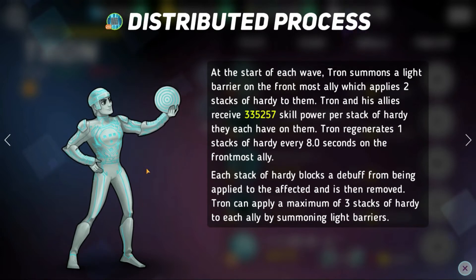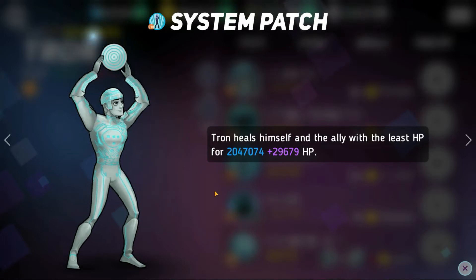Second, we have his green skill. At the start of each wave, Tron summons a light barrier on the frontmost ally, which gives them two stacks of hardy. So with his white skill, he's going to be giving himself two stacks of hardy and also giving the frontmost ally two stacks of hardy at the beginning of the wave. Tron and his allies also receive skill power per stack of hardy that they each have on them. Tron regenerates a stack of hardy every eight seconds on the frontmost ally. So Tron is just going to be protecting the frontmost ally at all times from pretty much any debuff — a freeze, an attack reduction, silence, or really any other disable. He can apply a maximum of three stacks of hardy to the ally.